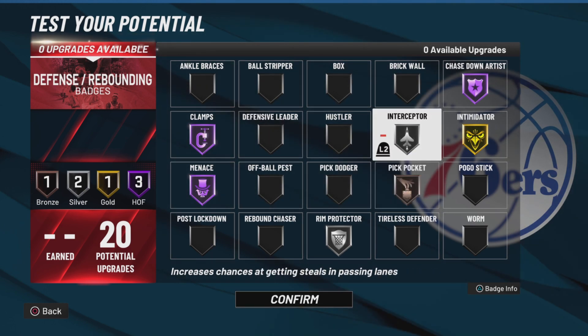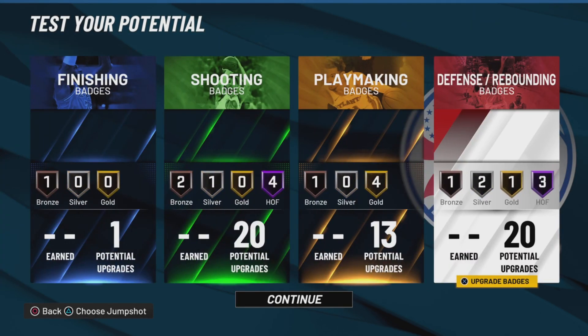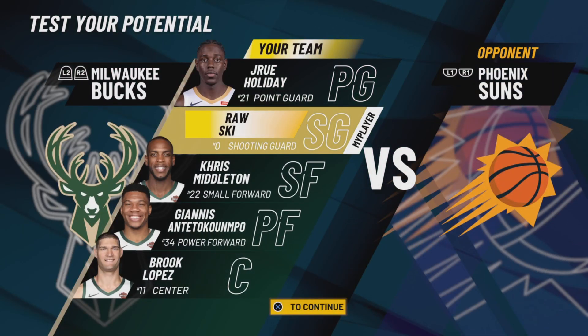We actually could lower intimidator and try to get pickpocket, but I'll show y'all that when I fully max out this build. We're going to confirm and continue. That's the build right there — I'm going to head to the park so y'all can actually see the badges and stuff real quick.